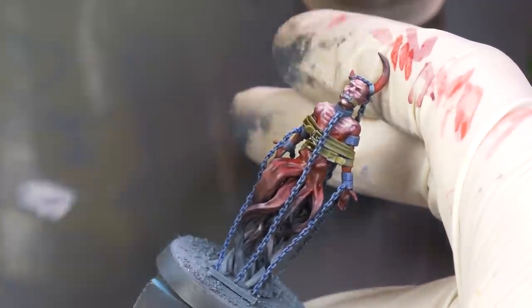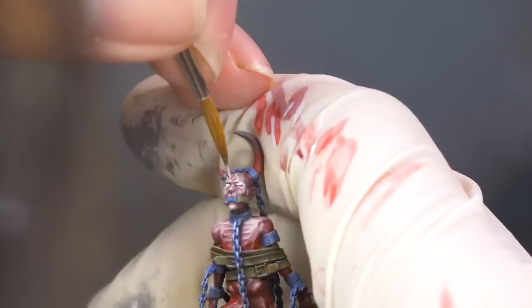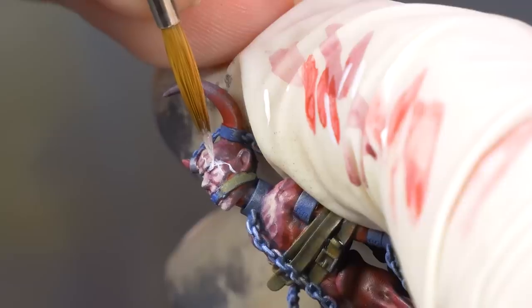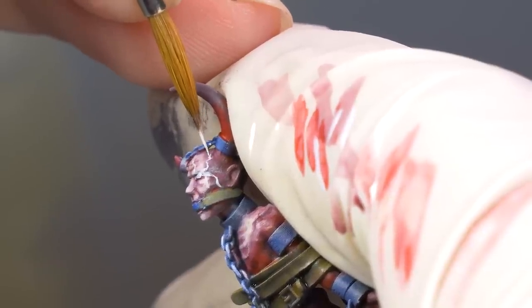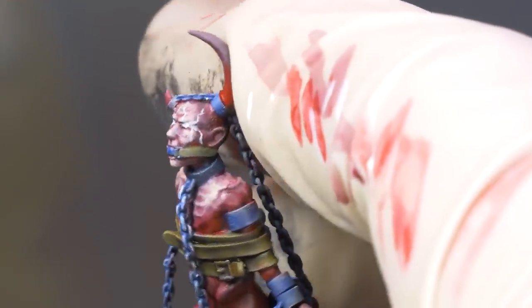Then it was onto the crackling, magical eyes. I base-coated the eyes with white. Then I carefully dragged the brush away from the eye and painted wiggly, scraggly lines coming away from the eyes. It helps to have the paint a little bit watery so that the paint flows and stays behind exactly where the brush moves.